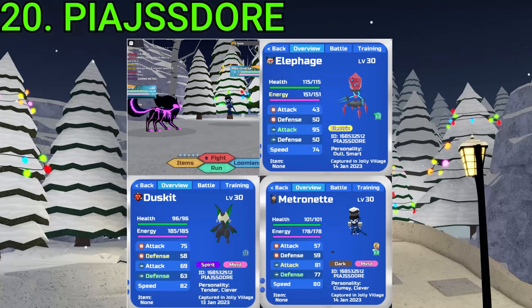20 goes to Paya JSS Store. They've gotten three Gamma Roamers, an Alpha Duskit, two Gamma Metros, and a Gamma Elephage. All of them are really good finds — every single one. Incredible RNG.